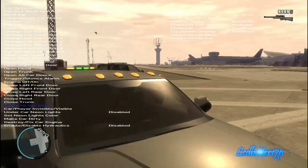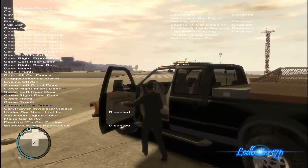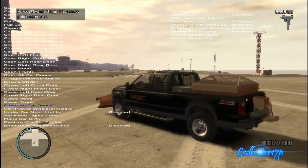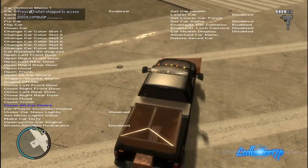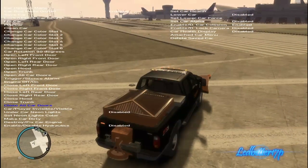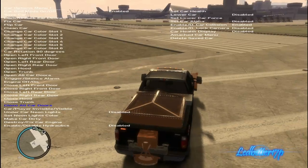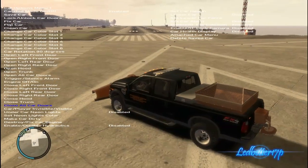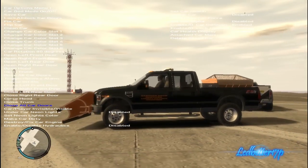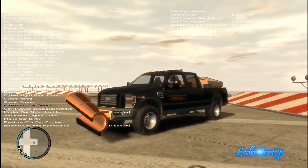Next we're going to take a look at this other truck — this is a Ford F-250 with a plow and a salt spreader. It also has the toolbox in the back. This truck replaces the Police Patriot, and you can still get your sirens. It has some nice beefy tires on this one. It looks like it's a company truck — 'Eastern Snow Services, Liberty City' — and it has a truck number on it: five two three.